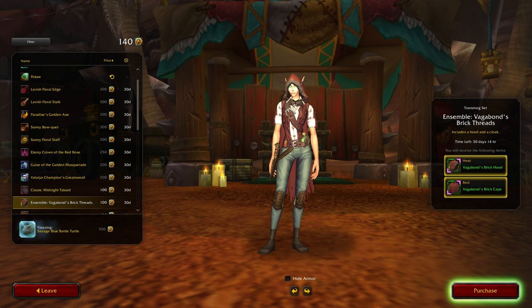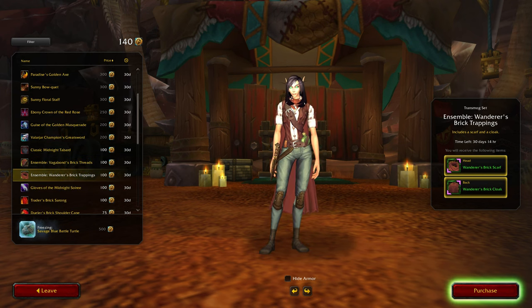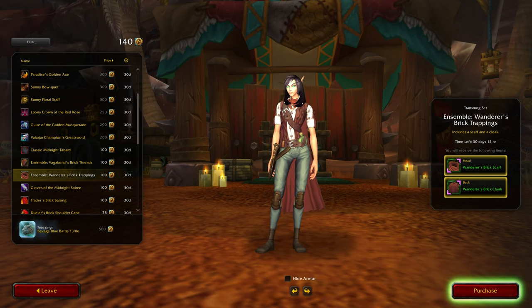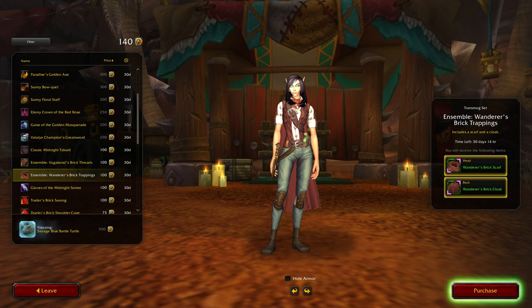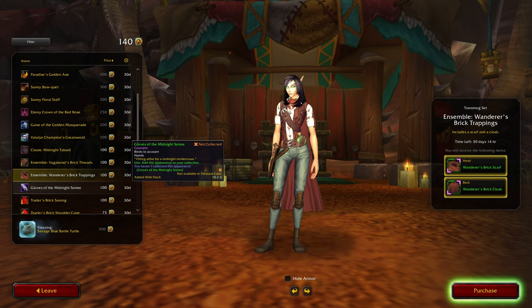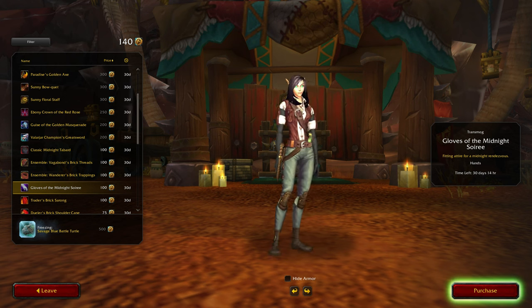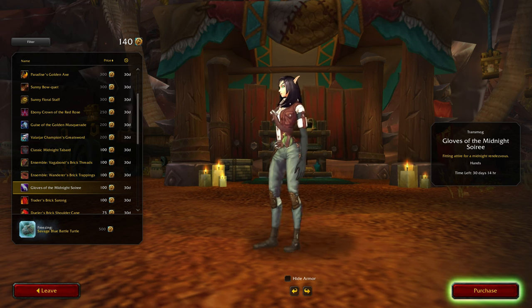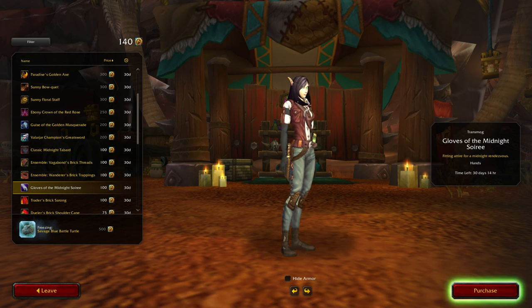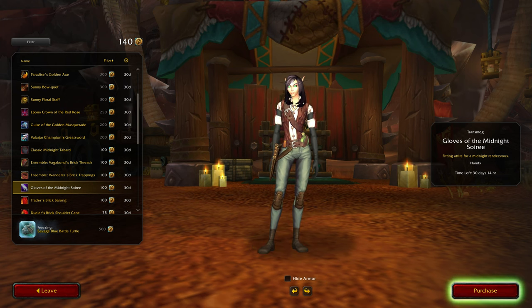Oh here we go, first ensemble — that actually goes with this piece rather nicely. Zagabond's Brick Hood and Brick Cape — that's okay, I wouldn't buy it though. Here's the scarf version — yeah, not really a fan of the color, but as you know I do buy all the variations, or at least I have so far. That's 100. The long gloves — that's interesting, it actually goes under the sleeve which is good. Although it does miss the little bit on the end where the snap is — a bit of a shame for that bit.